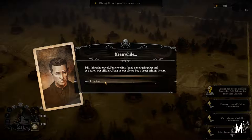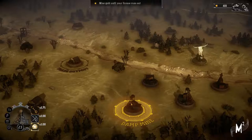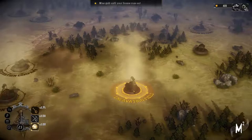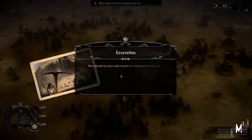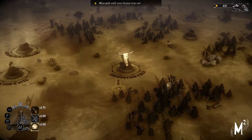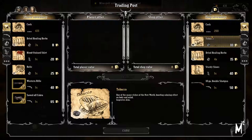Still, things improved. Father swiftly found new digging sites and the structure was efficient. Soon he was able to buy a better mining licence. We've unlocked a bunch of areas which is going to be quite overwhelming. We've got more mining licences. What we want to do is definitely see where else we can mine. It would be nice to have a world map sort of thing. We've got placer gold tools - collected the placer gold, got 50. Mexican card results in 5. The Mexican crime law ratio taxed to 20% - oh boy.